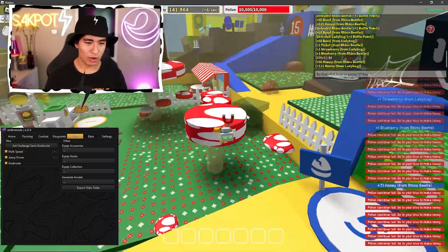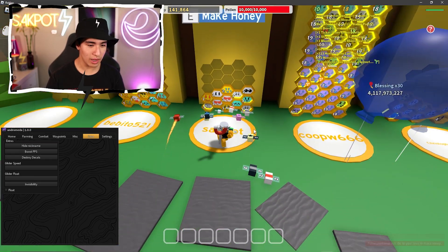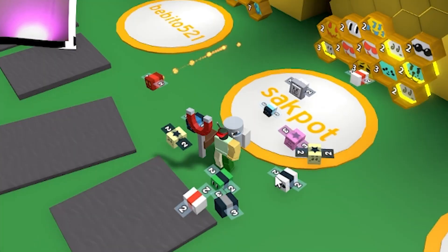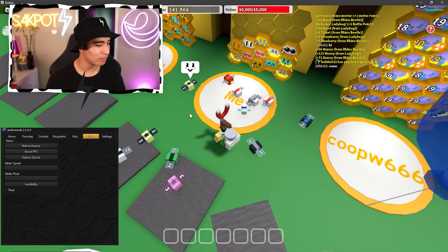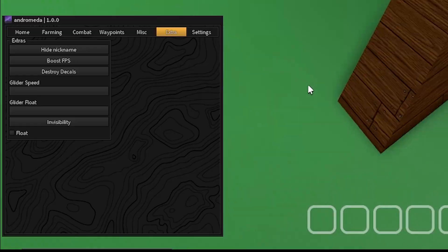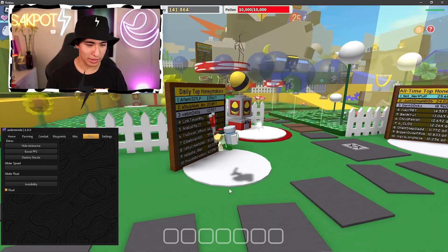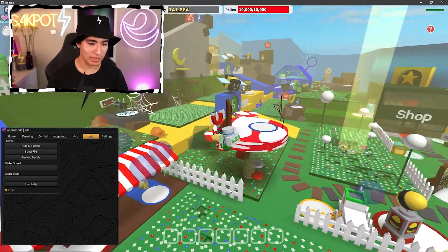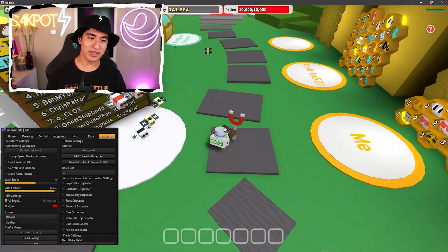That's definitely useful if you're trying to auto farm a bunch of mobs. We also have hide nickname — now you guys don't know who I am. So if you're trying to be a little more low-key about your cheating, you can use that. And there's float — it's basically like fly, look at that, we're flying.